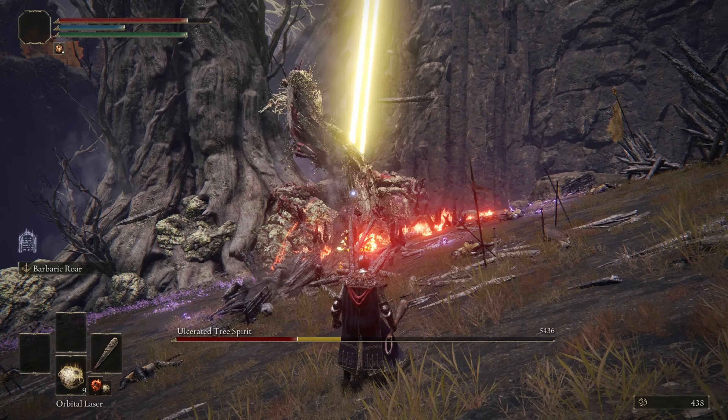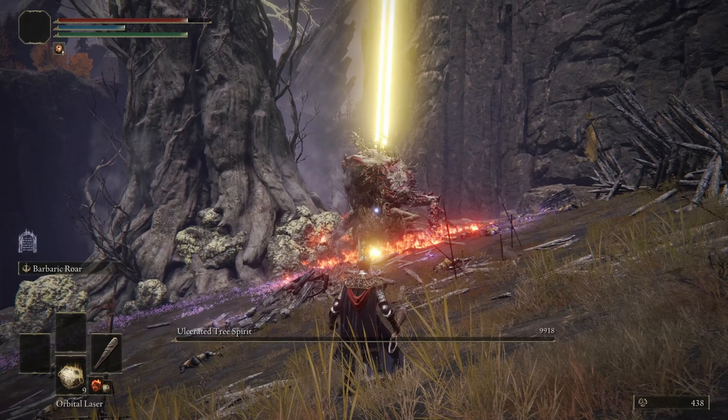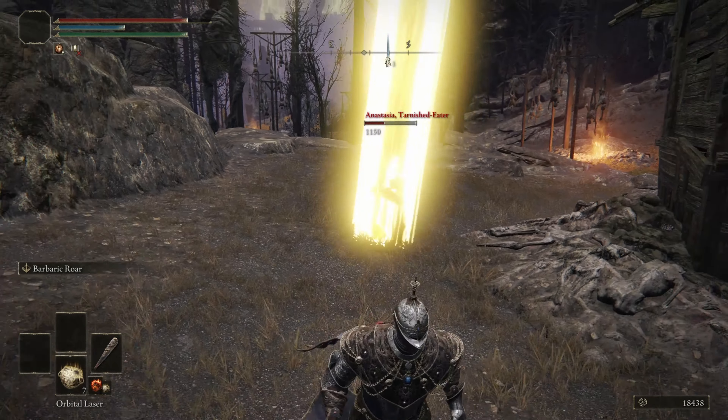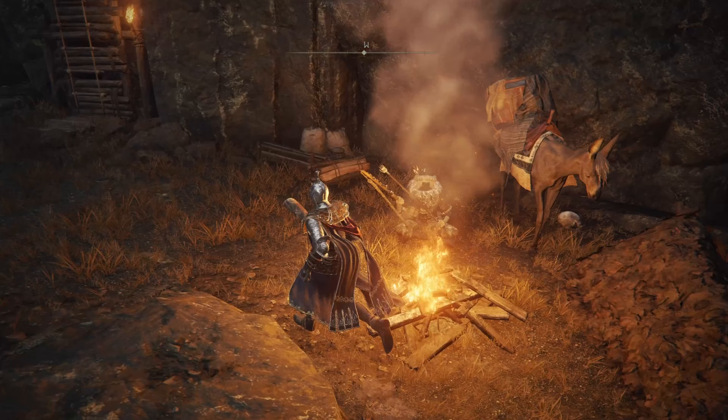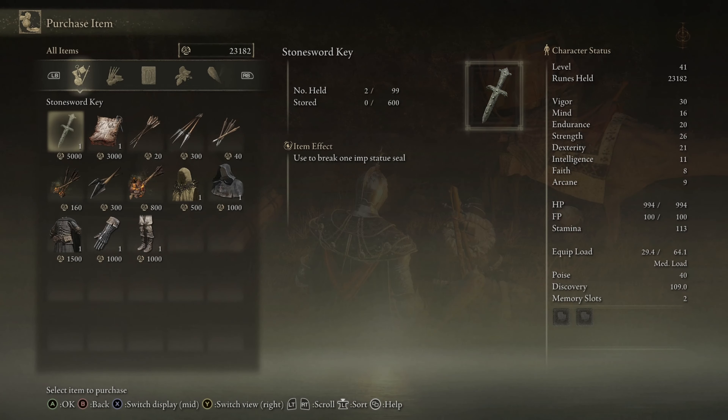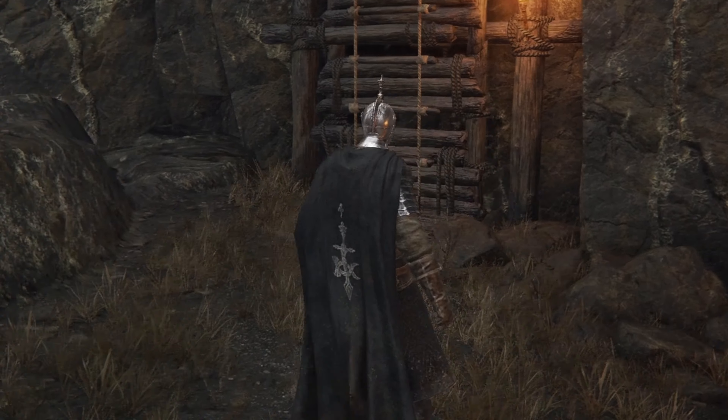We get into the academy and on the way to the first boss, we take a little detour to grab the Crucible Knight armor. Not really a Helldiver look, but it'll do for now. When I got into the Red Wolf fight, I finally realized the biggest weakness of the stratagems — indoor boss fights.